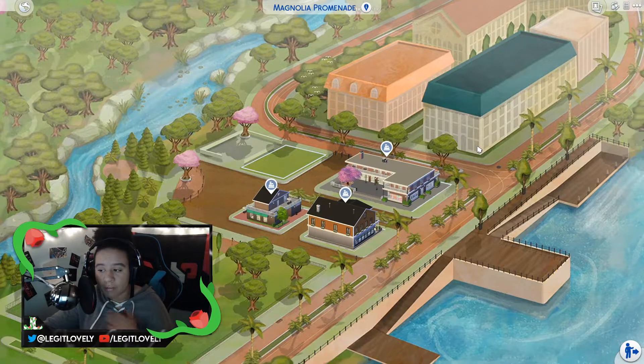This is the Magnolia Promenade map and it has like a little orchard park — like a tree farm — over here, and then you have detail like a little pier with the docks and stuff. I think this is really pretty, especially that area there — that's like my favorite area of this map.